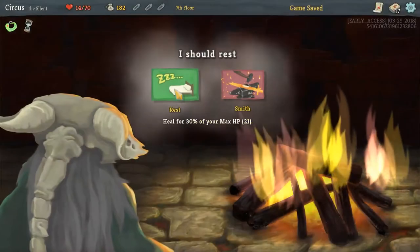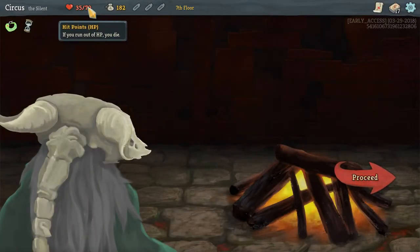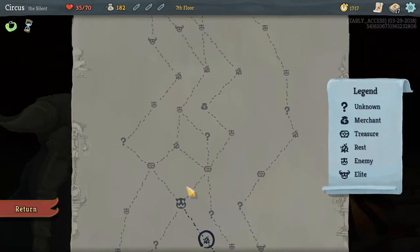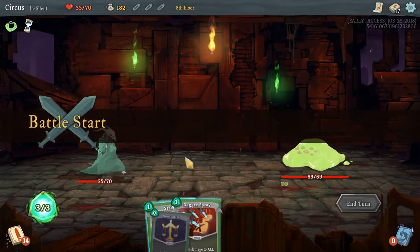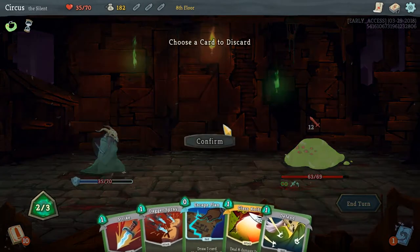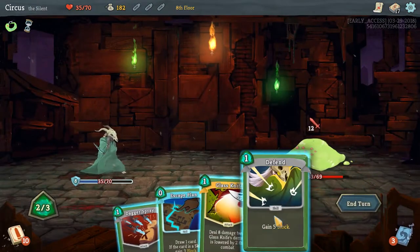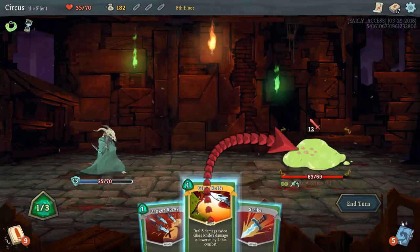We're still at half health. There's another fire ahead and we'll want to hit that for card upgrades — if you fall too far behind on upgrades you can be in a lot of trouble. We neutralize to weaken the attack, play Survivor to discard a Strike (putting it back in the discard pile), play Escape Plan for free block, and play Glass Knife.